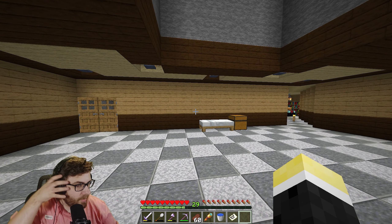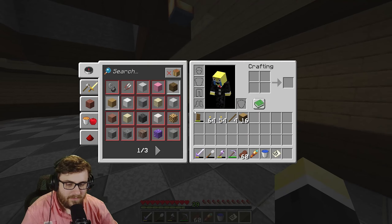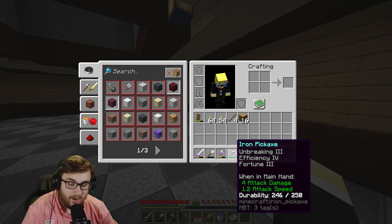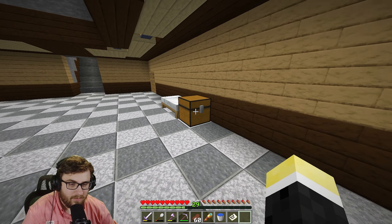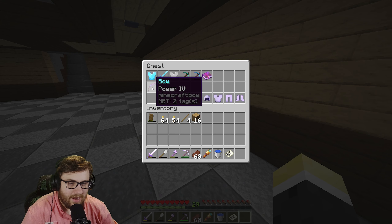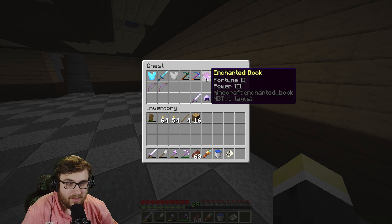I was getting levels to enchant over and over again. This axe has Efficiency IV, which is pretty cool. This pickaxe has Unbreaking III, Efficiency IV, and Fortune III — that's a pretty great pickaxe. I also enchanted some iron armor and an iron sword. I also did some bows trying to get an infinity bow but haven't got one yet.